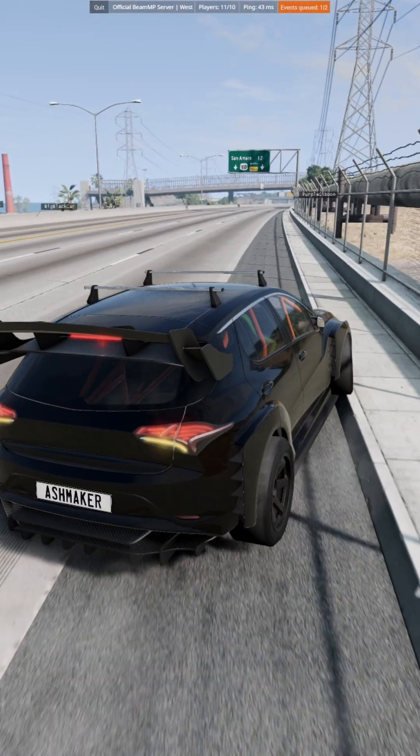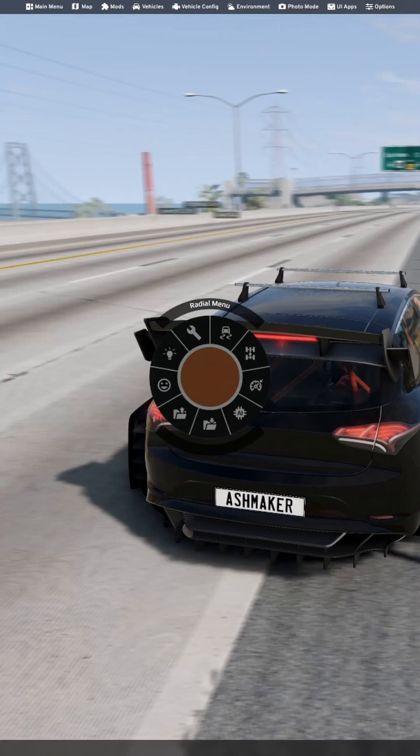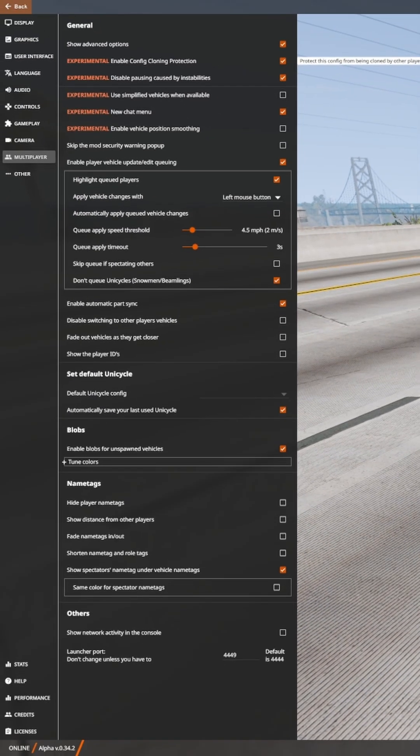If we go to Options, then we go to Multiplayer, in the multiplayer section you'll see 'Experimental: Enable Config Cloning Protection.' You'll have to have this ticked.